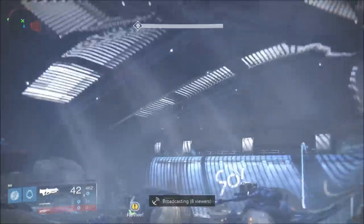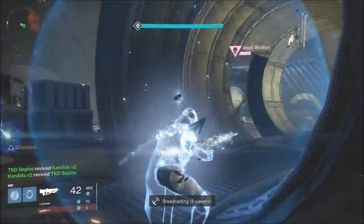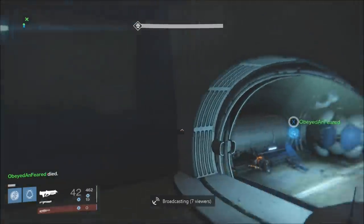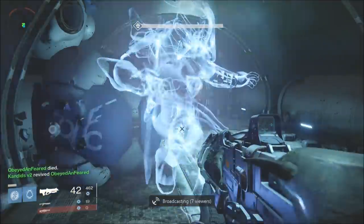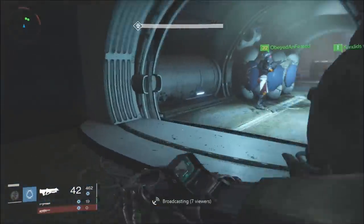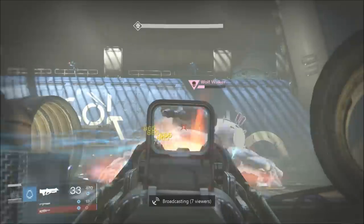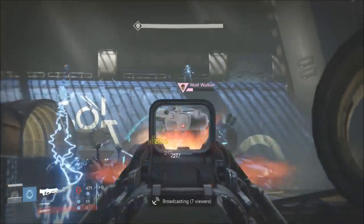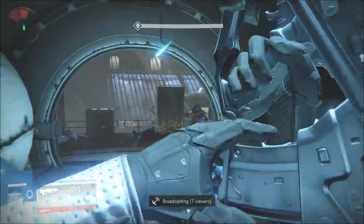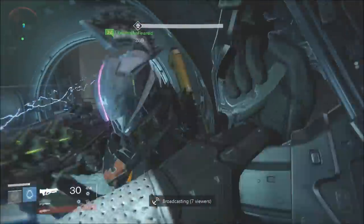I revived him just in time, then I also died and got revived. Now we reset up. We have one person in the left room, one in the back, and Candid's going to the back wall where those snipers usually are — you can blink jump, use Blade Dancer, or glide to get there depending on your character. It's a great spawn spot because it makes it pretty difficult for the tank to shoot all three of you. Spread out and have self-accountability to not die for your team.